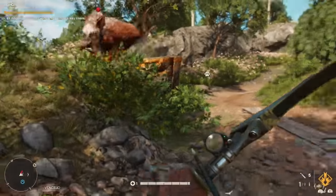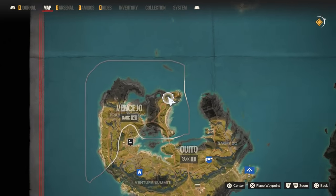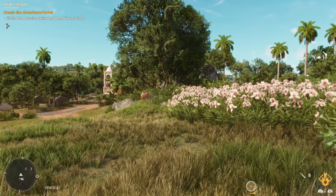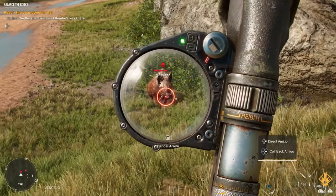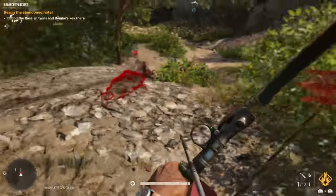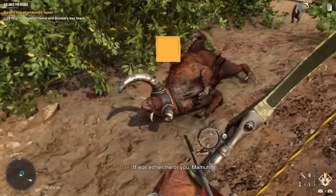The first mythical animal is called Mamutito, which is a legendary hog. It can be found at the starting island of the game, at the northernmost part in Vensejo. You'll know you're there when you see a big pit with other hogs roaming around. He could be in the cave at the bottom or roaming anywhere in the area — mine was walking around at the top of the pit before he started charging. Mamutito is probably the easiest mythical animal; I just used a bow and he didn't even really hit me. The skinning animations are gone, so all you have to do is walk over it.